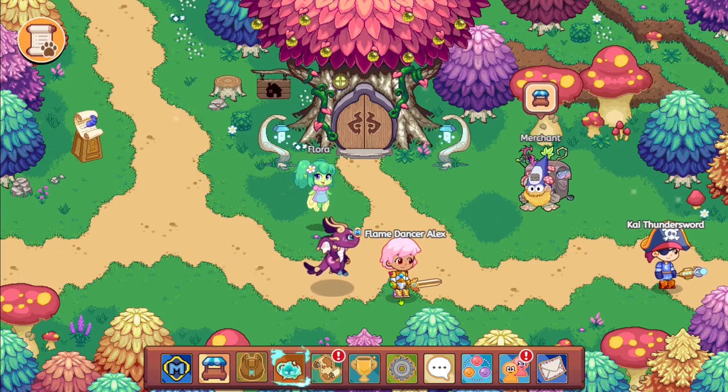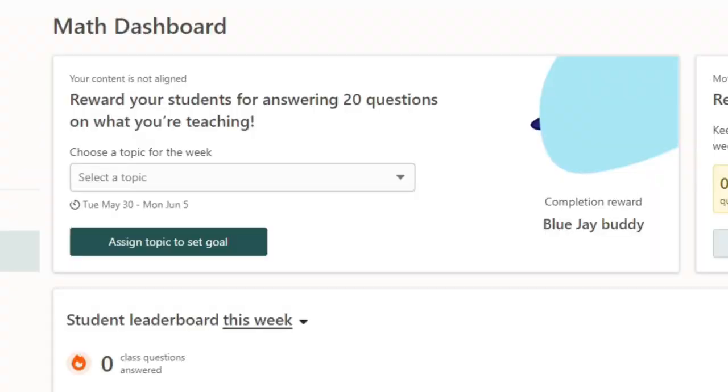All you really need to do is log into a teacher account and make sure your student's account is linked to it. I've logged into my teacher's account and right in front of us it says 'Math Dashboard — reward your students for answering 20 questions on what you're teaching.' It says assign the topic, and the completion reward is a blue jay buddy.